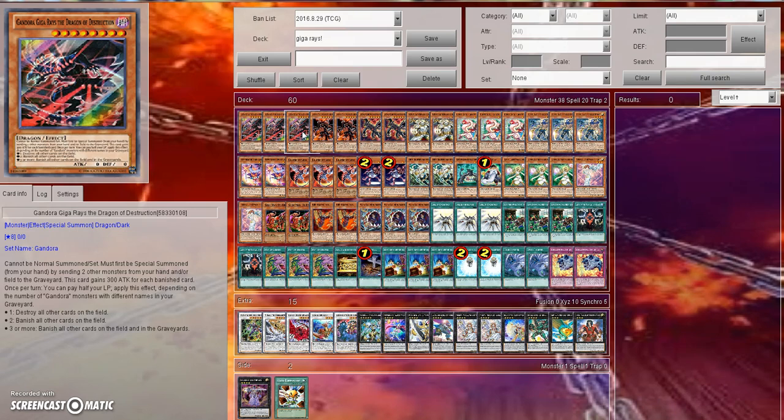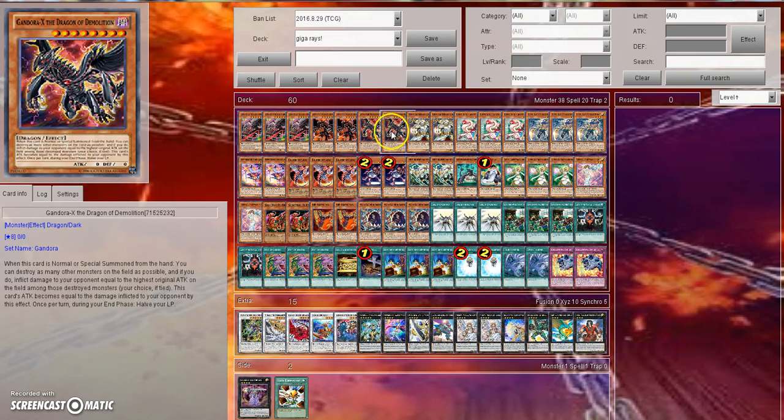That's really easy to achieve in this deck. He gains 300 attack for each banished card, and then once per turn you can pay half your life points to apply an effect depending on the number of Gandora monsters with different names in your graveyard. If you have one, you destroy all cards on the field. If you have two, you banish all cards on the field.